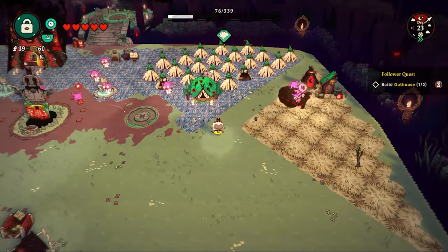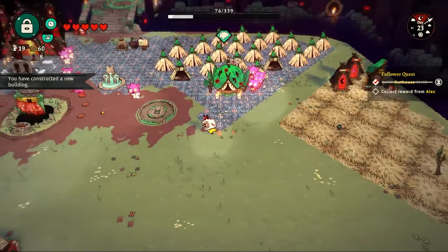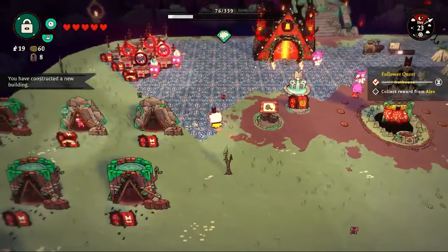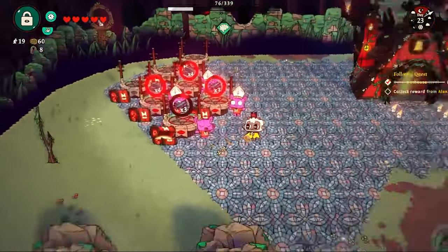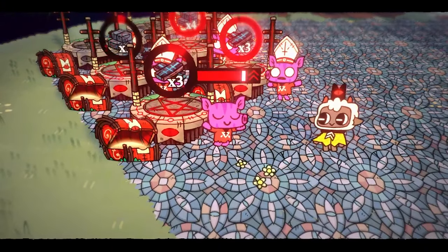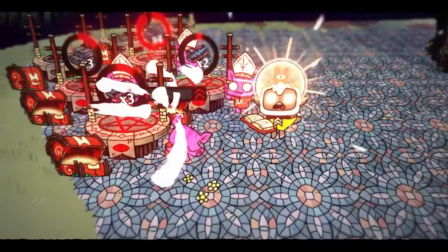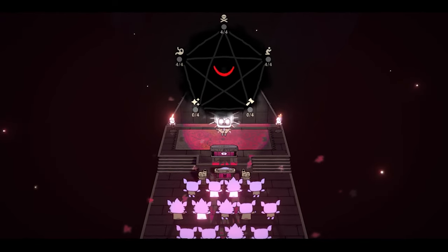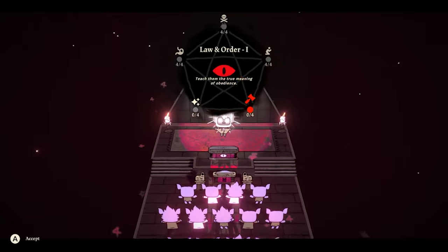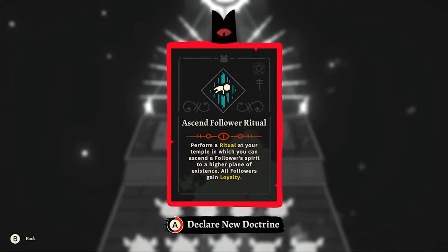We're now on day 23. I make two outhouses and tell Alex — he's truly grateful and levels up, becoming a stronger, more loyal cultist. Then it's straight back into the temple for the law and order doctrine, and we get the ascend follower ritual, which lets you ascend a follower's spirit into the great beyond.